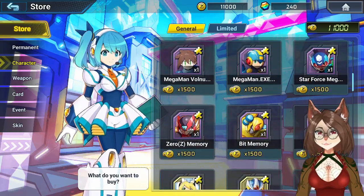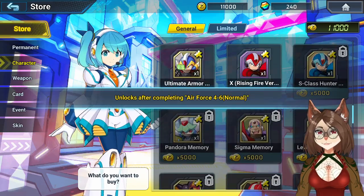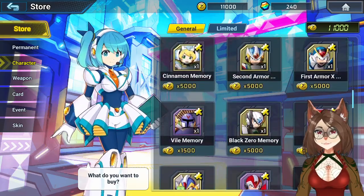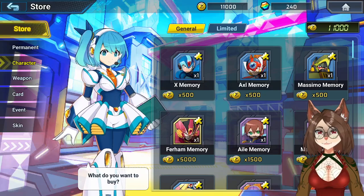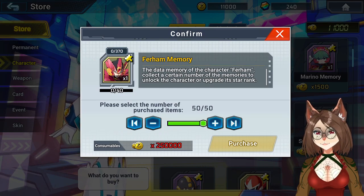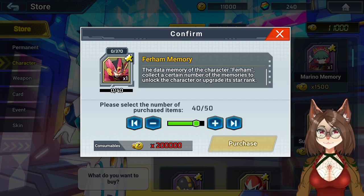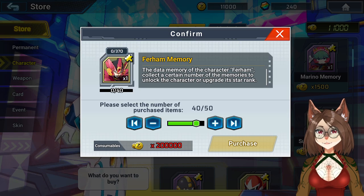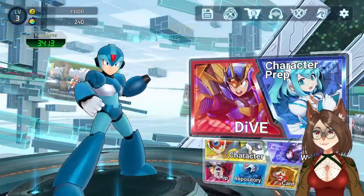What character do we want to start working towards? There should be one that we can afford. Oh wow, is that how much for 40? Maybe 200,000 for a single character that costs this much? I'm only at 11,000 credits, so it's probably going to be a while.